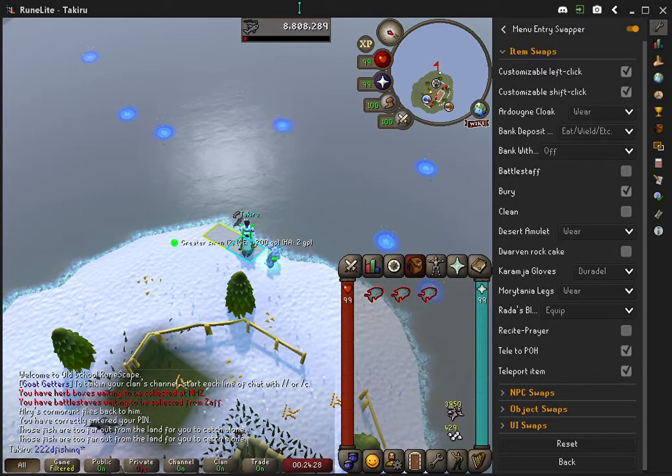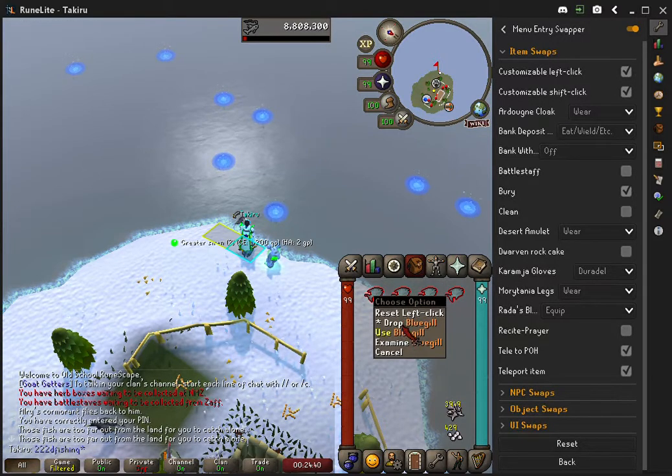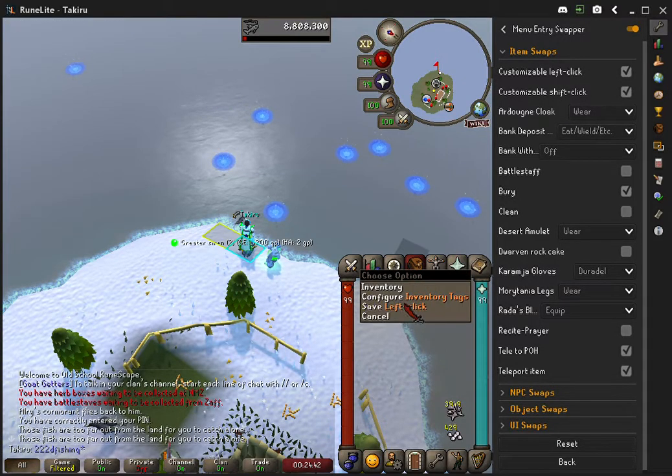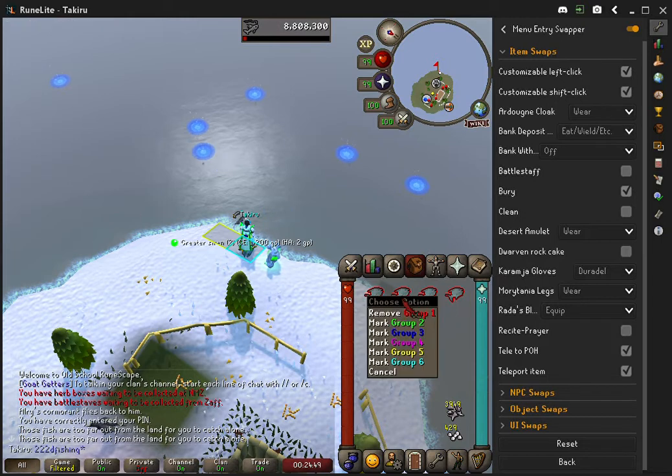This is going to change how quickly you can drop things while you're bossing. It's going to change the game fundamentally, being that you can now choose what to left-click. All you have to do is right-click the item, choose what you want, then go to saved left-click by right-clicking the inventory tag, and then you can set your inventory tags to left-click or shift-click from there.